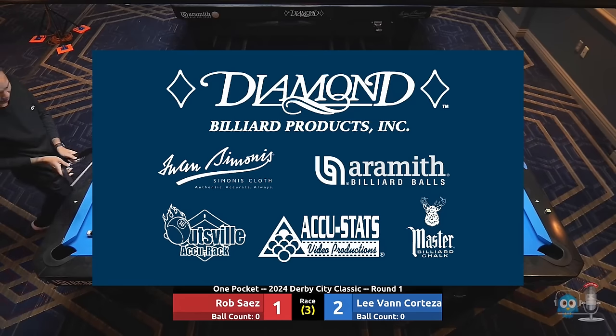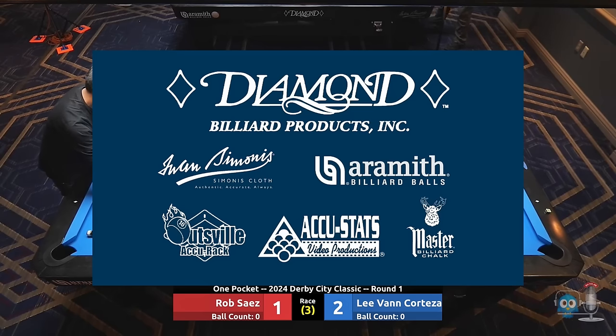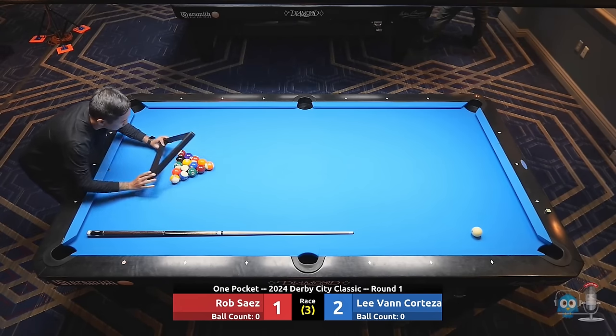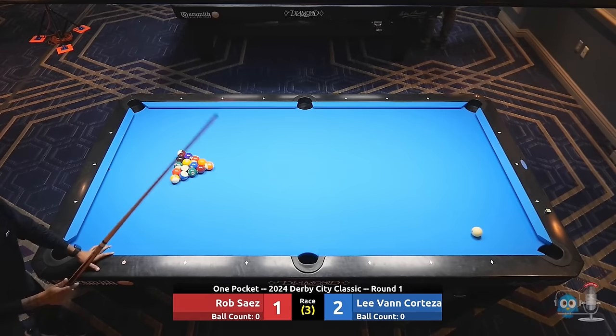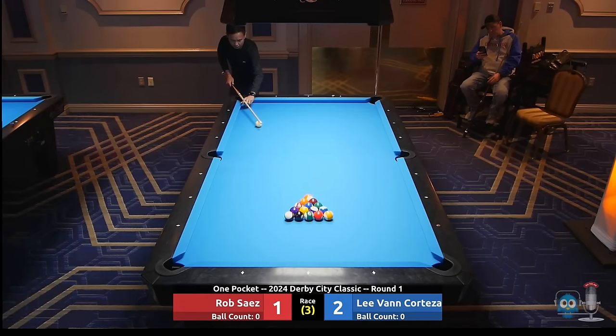We're here at the Derby City Classic and this tournament is brought to you by Diamond Billiard Products — all the tables you see out here, all the lights — incredible products, the best in the business. Simonis Cloth, Aramith Billiard Balls, Eltsville Accurack, Accustats Video Productions, and Master Billiard Chalk. If you guys haven't been to the Derby City Classic and you're a pool fan, make it happen — this is my favorite tournament in the world. Well, Lee with a huge comeback there after being down 4 to negative 2, runs 10 and out and he's up 2-1. I'm breaking — that's just a gut punch for Rob. Let's see if Rob can turn it around.